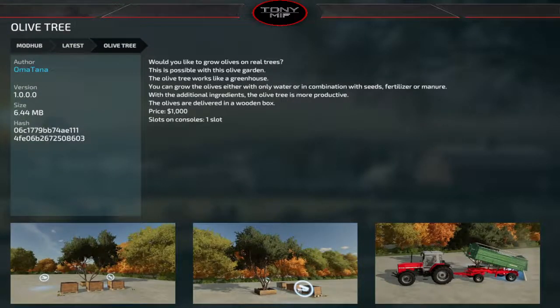The Olive Tree mod by Omatana is really interesting — you can grow olives on real trees and it works like a greenhouse with a different look. You can grow with only water or in combination with seeds, fertilizer, or manure, and you get more production if you add those extra products. You get a wooden box that spawns. Each tree costs $1,000 and it's only one slot on console.